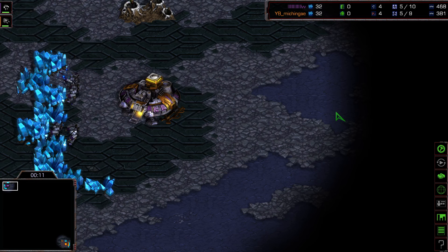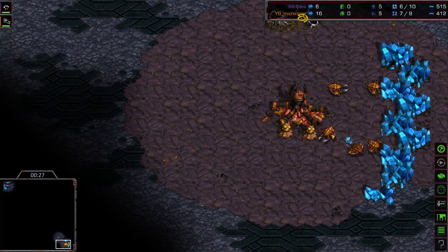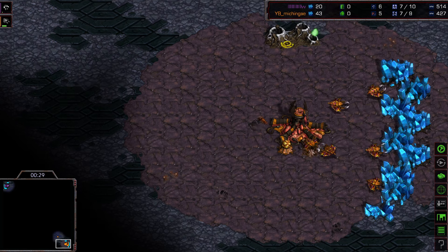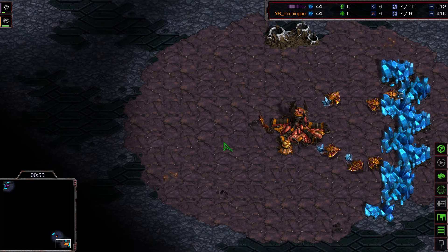Hi guys, welcome back — it's Tommy with another StarCraft Remastered replay cast from the South Korean ladder. A very interesting engagement here between two pro players. Spawning in the upper left in purple, it is Flash with his AKA, and his opponent in the lower right in orange, it is Hyan with his AKA Mishinge from the EB clan — quite a strong opponent for Flash.